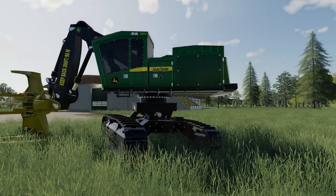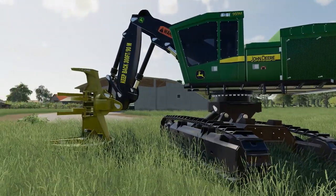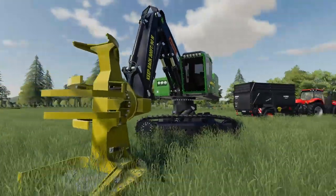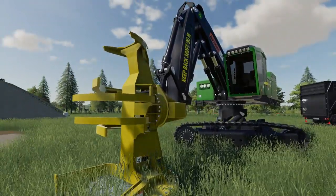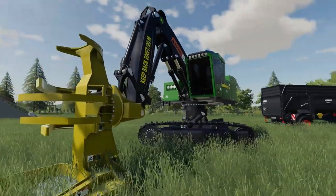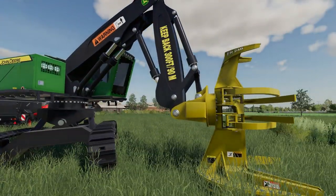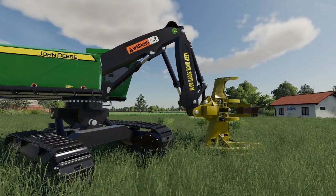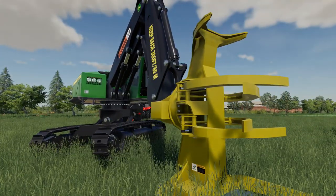Right beside that we have the John Deere 959M Feller Buncher. On the front we have the FR24B header — it's also a John Deere piece of equipment and it's locked on, so we can't take it off. I think this is the fourth piece of forestry equipment we've gotten from John Deere. These are all great — equipment for forestry. I know you forestry guys are loving this stuff.